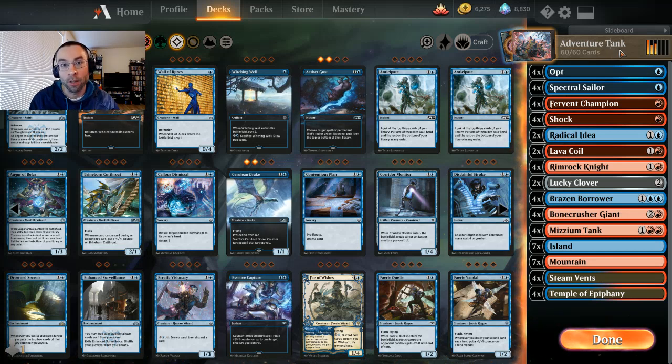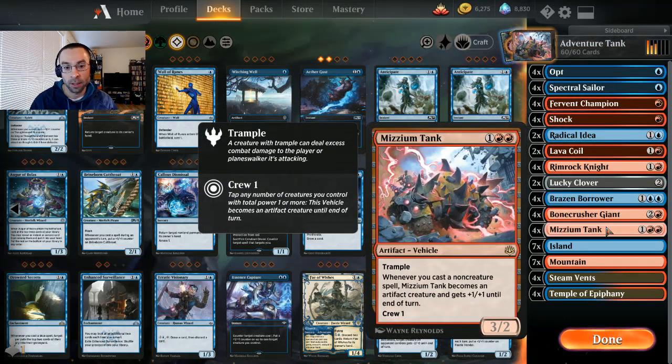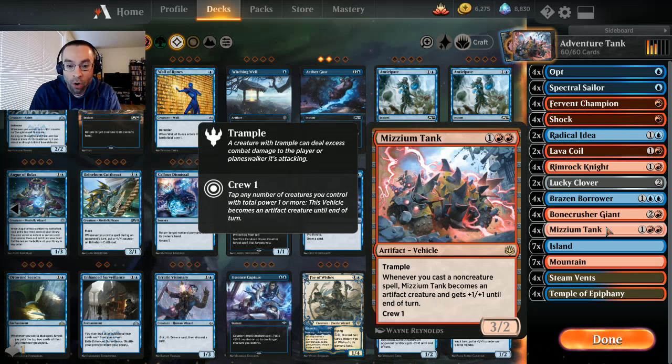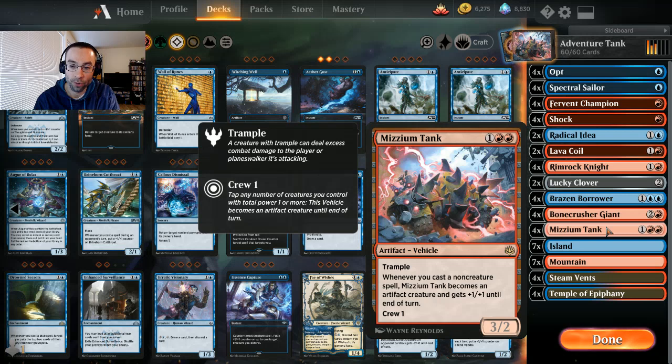What's up Planeswalkers, it's your boy K-Dog with another fun video. This one is a list focused around Museum Tank. Museum Tank is a one red artifact vehicle, three-two with trample. Whenever you cast a non-creature spell, Museum Tank becomes an artifact creature and gets plus one plus one until end of turn, and has a crew cost of one.